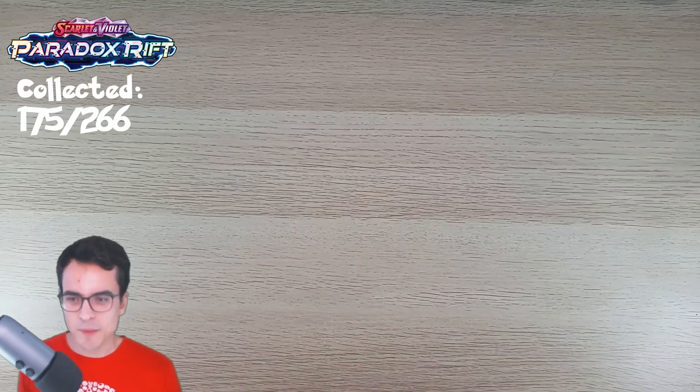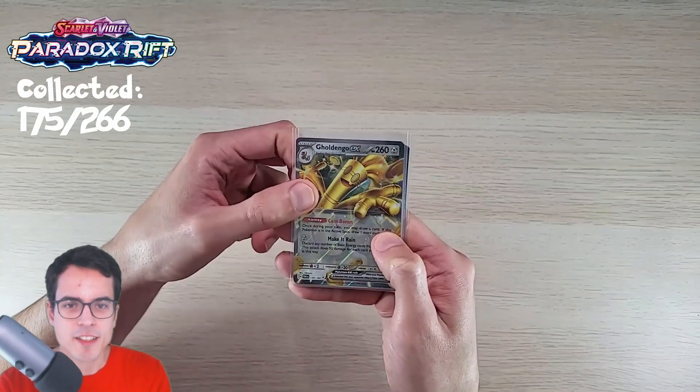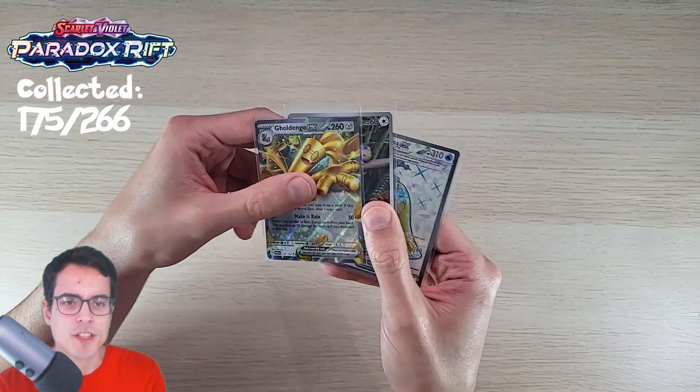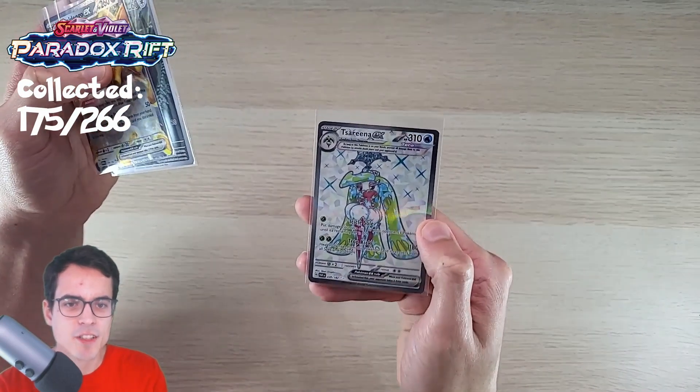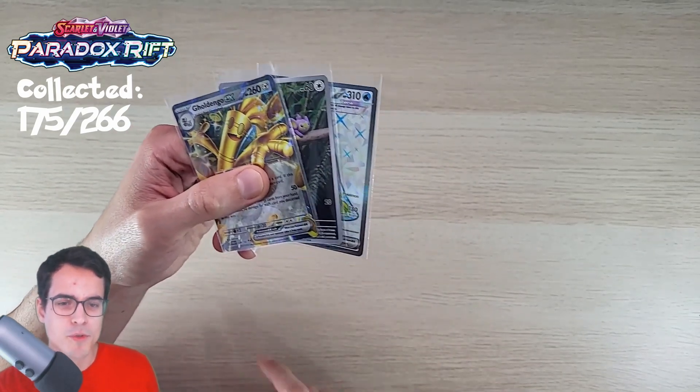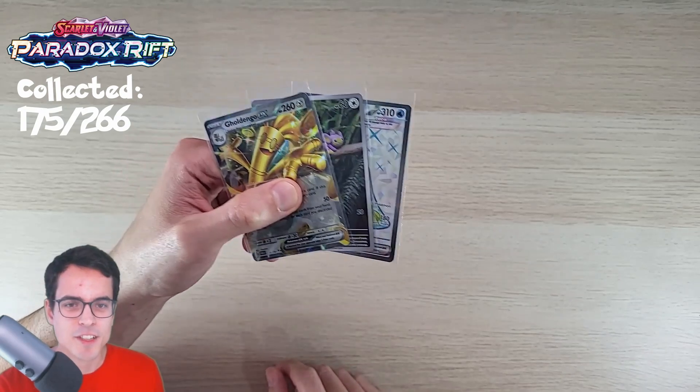But we've got big hits on the episode — we've still got great hits today. With a Gouging Fire EX, we've got an iPom Illustration, and we've got a Tsarina EX Full Art. I really hope you enjoyed the video. Hope you give it a like, hope you subscribe for more pack openings, and I'll see you in the next video. See you!